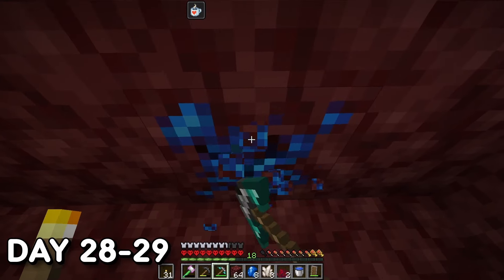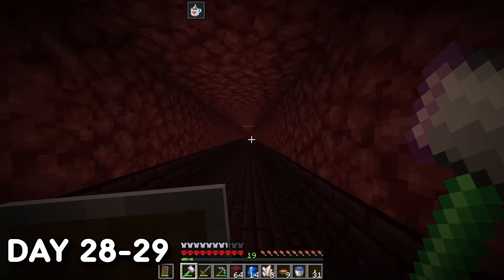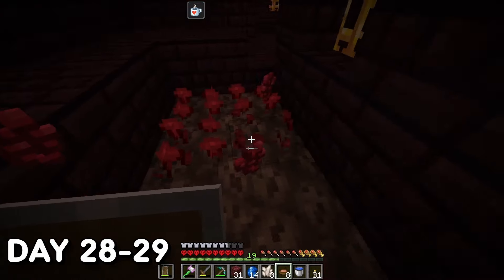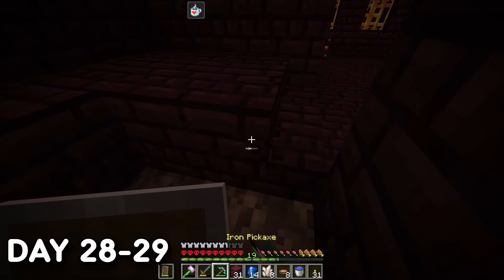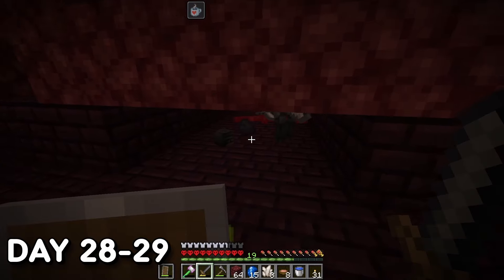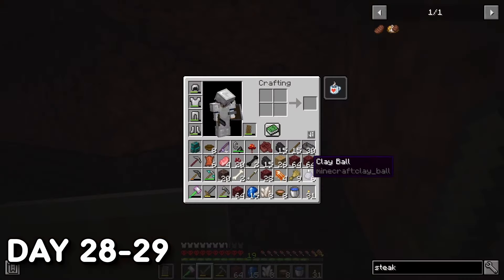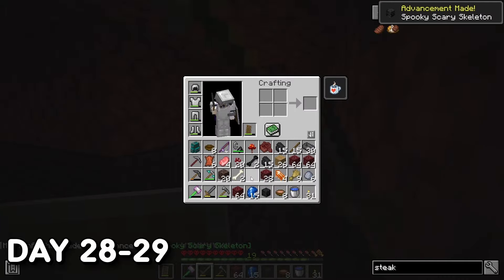After running around scavenging for as much cobalt as I could, I discovered a fortress. I borrowed all the Nether wart within the fortress, killed a few Wither Skeletons, and scored my first Wither skull — with no looting or enhancements, just got real lucky. I also found a Blaze spawner, though it was terrifying as the blazes were spawning like wildfire. I then discovered a Warped Forest, which would later come in handy for getting Ender Pearls.